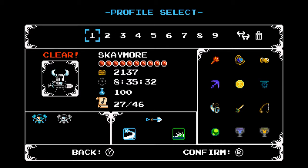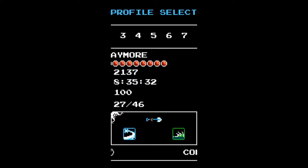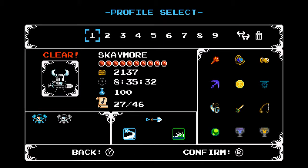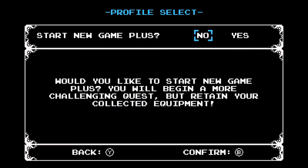I copied my file over so I can do this extra game. In New Game Plus, you keep your stuff from last time — so I'll start with all the relics and 10 health instead of four. The key difference in New Game Plus is enemies deal twice as much damage. Also, I only had a few relics by the end of the regular game since I didn't use a guide, so I'll get to use them all now.